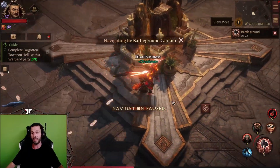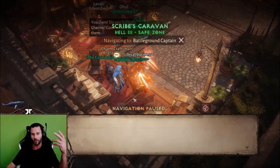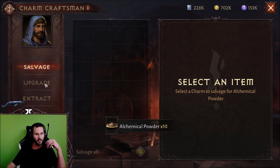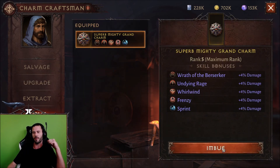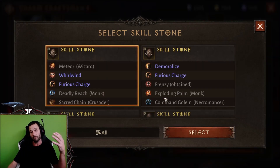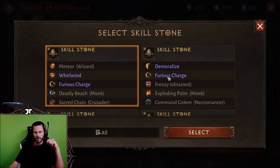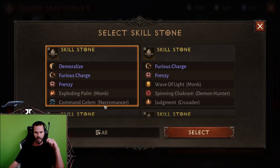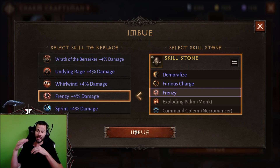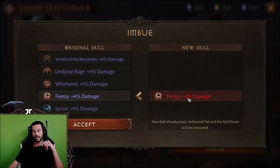So we are going to be rolling charms right now. I'm only going to be rolling Whirlwind and also Frenzy — those are the only two things I'm doing. So what you got to do is imbue charm. We're looking for anything better than plus 4% — anything with more than plus 4%. So let me start with Frenzy, because these Furious Charges are in the way. If it were to land on Furious Charge at 10%, that's a skill I need so I would take that. Unfortunately, Frenzy is at 4%.